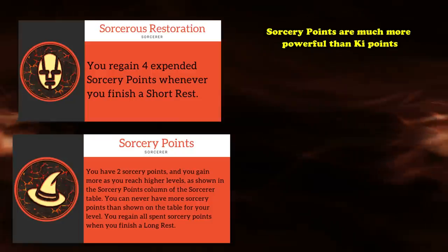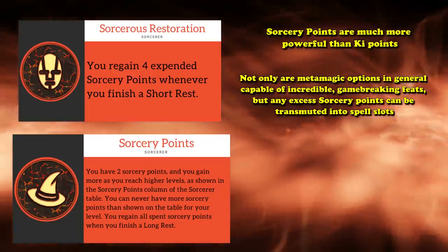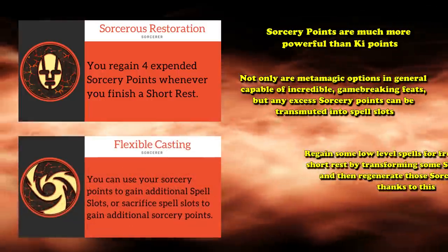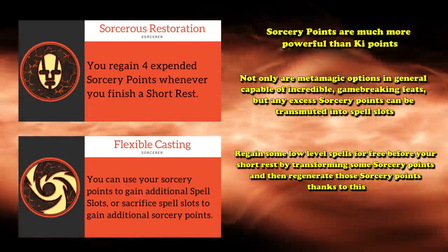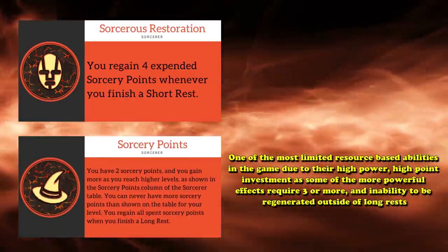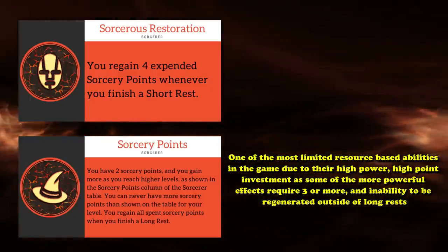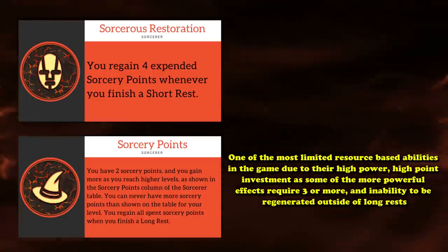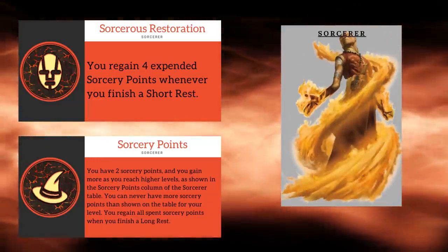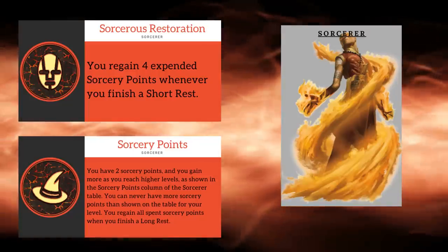The last and most significant difference is that sorcery points are much more powerful than ki points. Not only are metamagic options capable of incredible, game-breaking feats, but any excess sorcery points can be transmuted into spell slots using the sorcerer's flexible casting ability. Sorcery points are one of the most limited resource-based abilities in the game due to their high power, high point investment, and general inability to be regenerated outside of a long rest. This makes Sorcerer's Restoration a very solid capstone for sorcerers, making the sorcerer's most powerful feature usable more often.